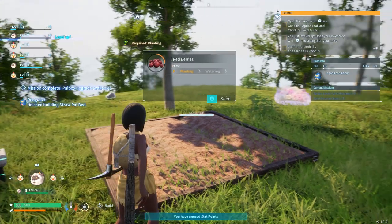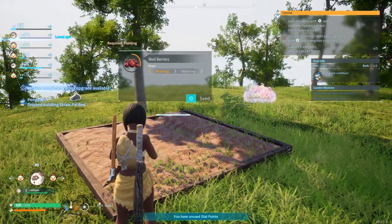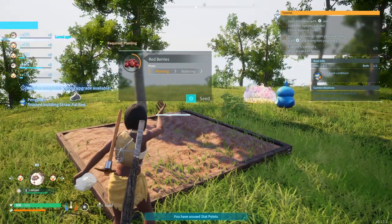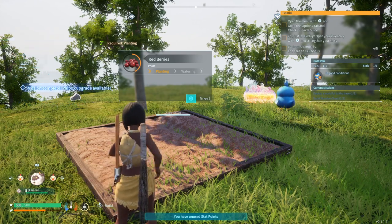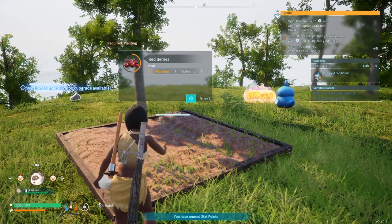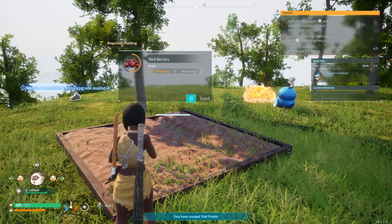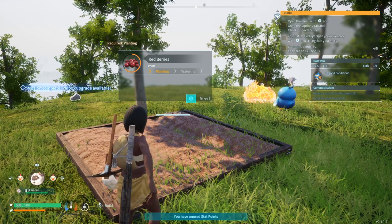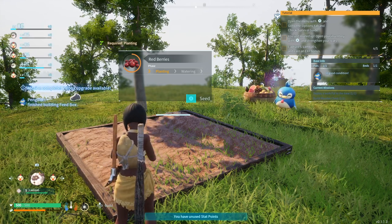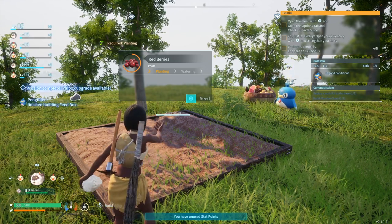On the next episode, we're starting to get this farm together. We're going to get automated eventually. Once we can get enough pals, we can get them planting, watering, gathering wood, gathering stone. We can go out there and explore the world and bring back more and more valuable pals. Interesting — you start from nothing and then you go up top. Yeah, exactly. That's all the time we have for this episode. Please make sure to like and subscribe. For Jonas, for TNT, Mr. X — all right, we out.